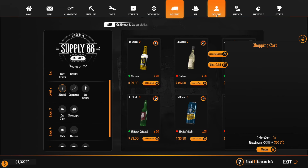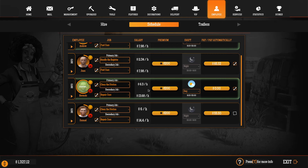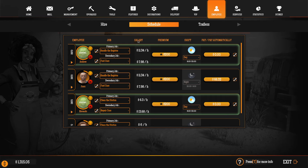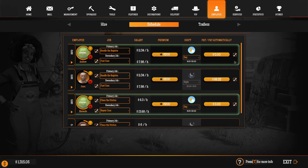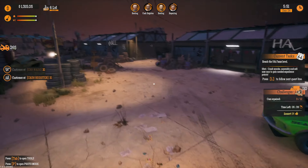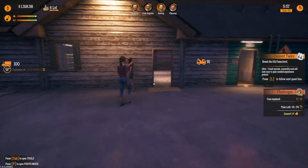Checking employees — do they restock things? Looking at their abilities: fuel cars, clean the station, handle the register, repair cars. It seems they can't actually stock shelves — maybe that's up to me. That's fine, I'll go ahead and do it myself. I also need to pay this guy since he might not be on auto pay. The honking has finally stopped — good.